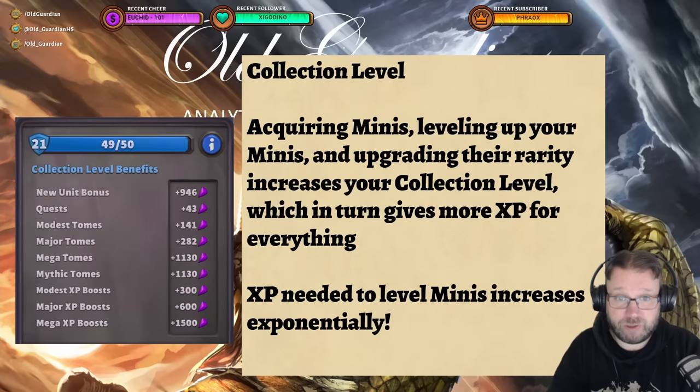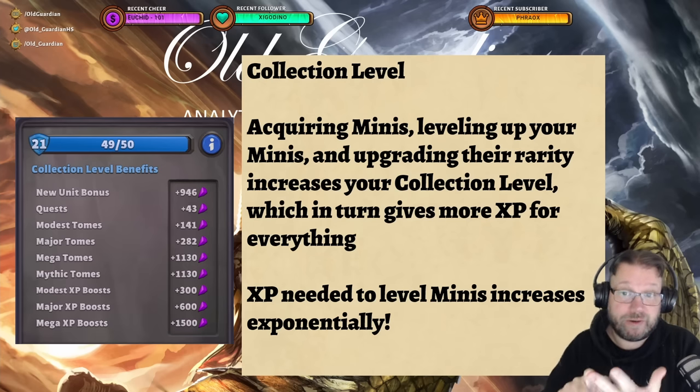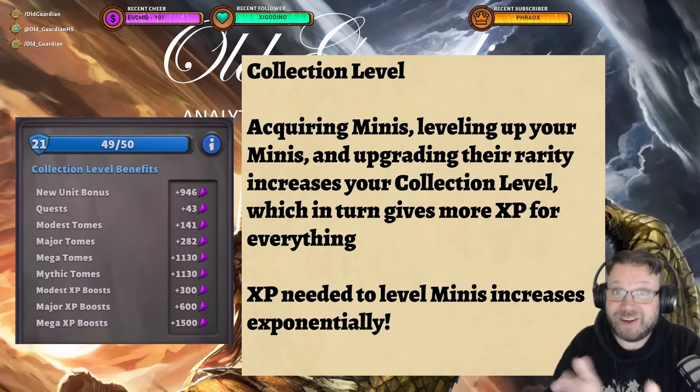That's because of how collection level works. As you can see here, I have a new unit bonus of plus 946 experience, and going from level one to level two is going to cost two experience — so that's quite a lot. Collection level improves your progression through the game. You get collection level when you get new minis, when your minis are leveled up, and when you upgrade the rarity of your minis. Note that the XP needed to level a mini increases exponentially, so the early levels are really easy to get. Those early levels will rapidly improve your collection level, which will help you upgrade your army much faster.